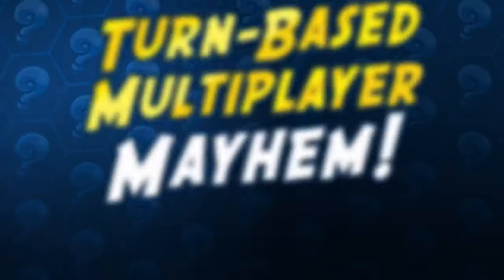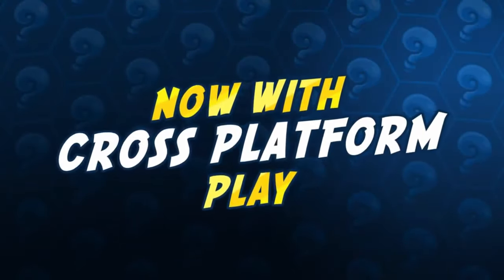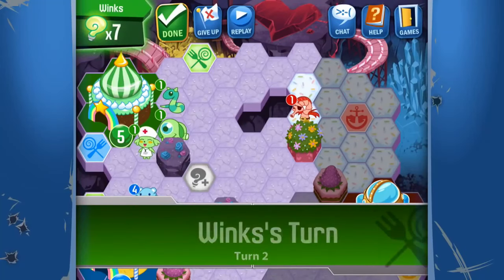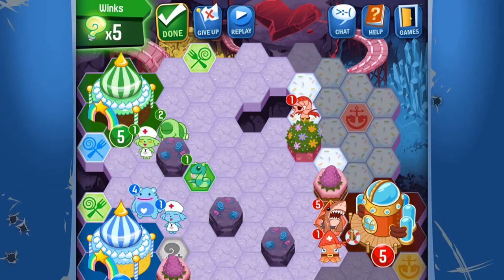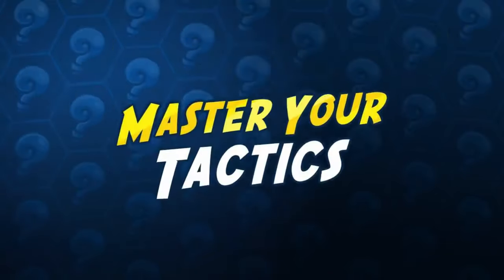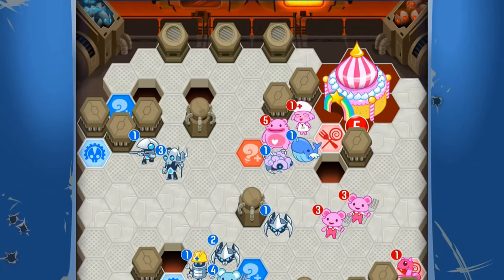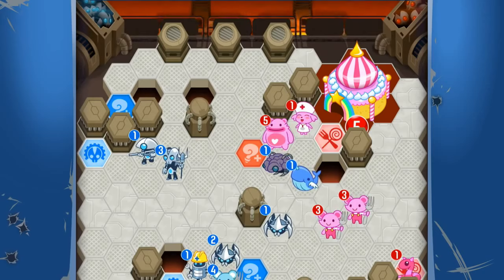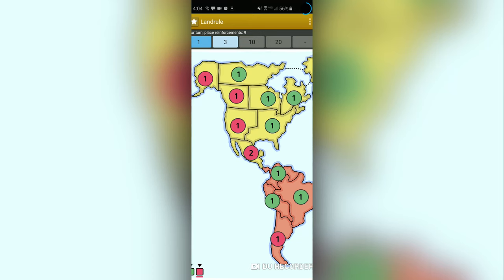Outwitters is pretty similar to UniWar but with a newer coat of paint. It has one-on-one and two-on-two asynchronous multiplayer, even including matchmaking and leagues, so it definitely has that competitive element. There are four races to choose from and it's mostly about turn-based units attacking each other with different strengths and the strategy in placing them in certain positions. I like the art style on this one and it's pretty easy to get into, so I recommend checking it out.